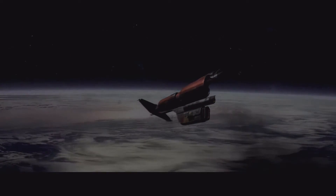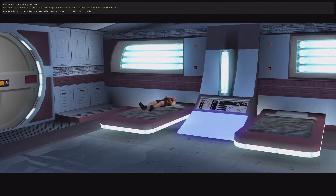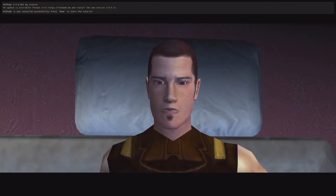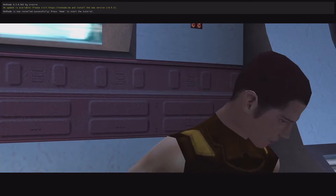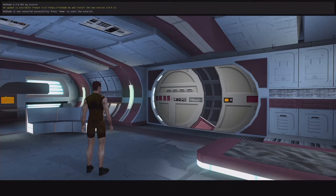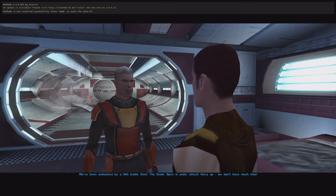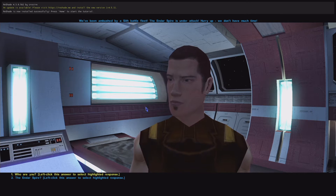Don't drift into the atmosphere — that's dangerous. I should press Home to start the tutorial. We've been ambushed by a Sith battle fleet. The Endar Spire is under attack. Hurry up, we don't have much time.